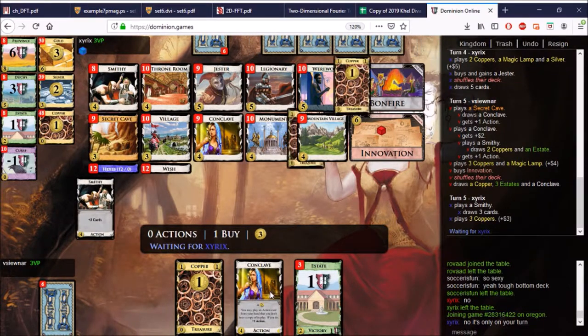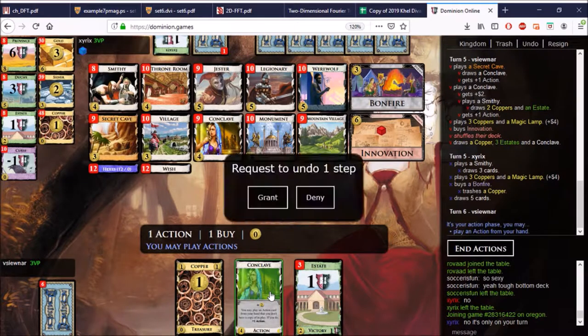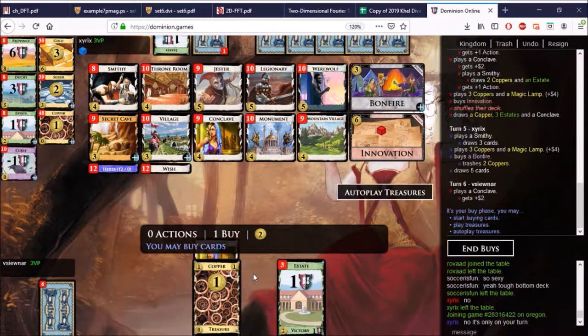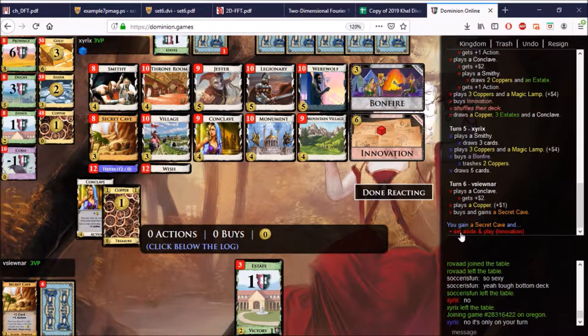We'll take the Mountain Village — I would love to take the Innovation, the Secret Cave here, but that doesn't help us. Actually, never mind. Let me explain my thought process: I didn't want to gain a Secret Cave because that wouldn't put me up to six uniques to trigger the Wish. But even if I get the Secret Cave here, Innovation can let me buy another unique action to help me trigger the Wish on the next turn. So we are going to go ahead and do this — put this down, get the money, move on.